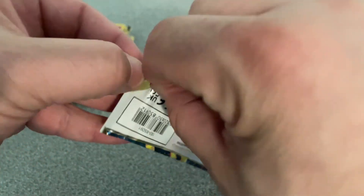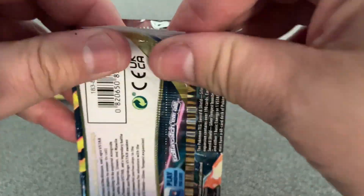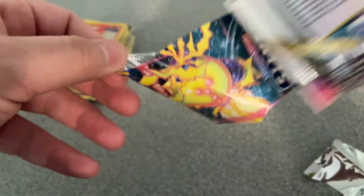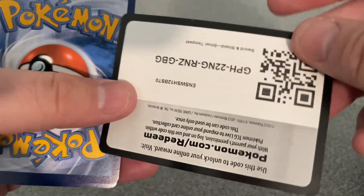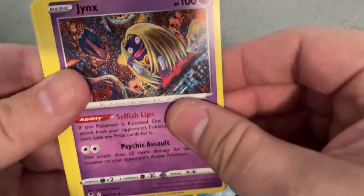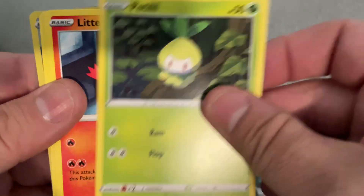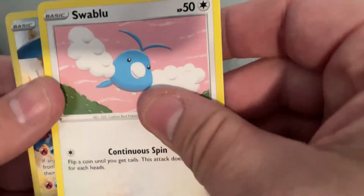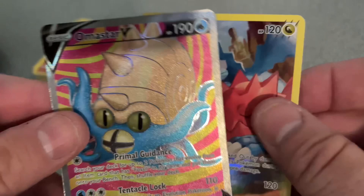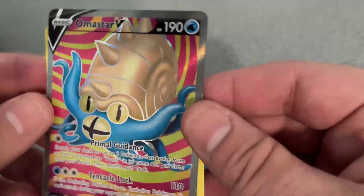And on to the last packet now. Let's see if we can end this on some fire. Water Energy V Jynx, Toxapex, Professor Burnet, Clink, Leavanny, Litten, Murkrow, Suicune, and a Holo Druddigon — and an Armarouge V! Look at the color on that, that is freaking sick.